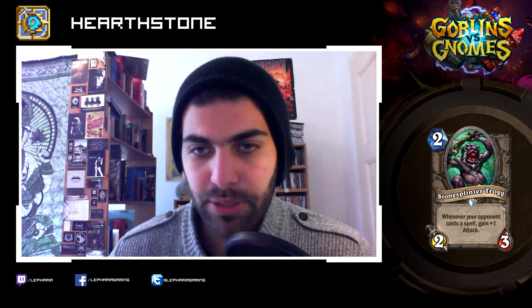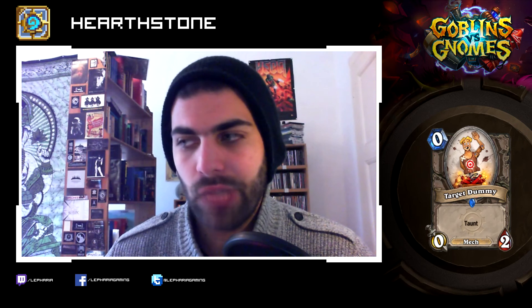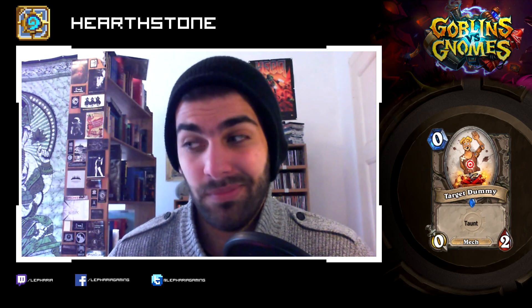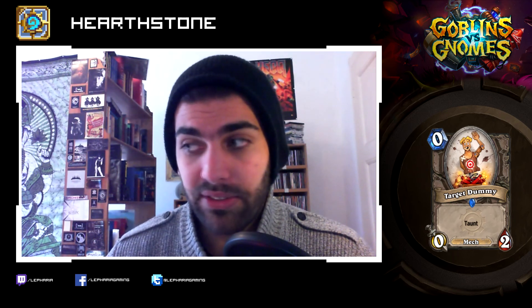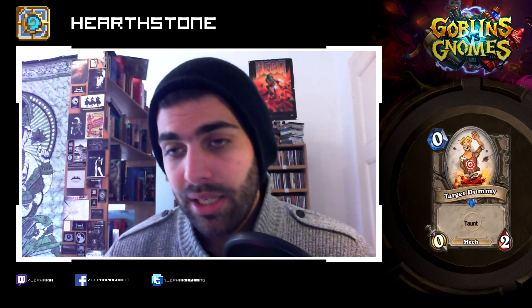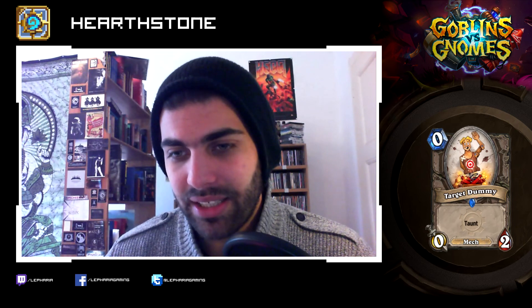Target Dummy: zero mana, zero-two taunt. Why in the hell would you play that? It's a crappy Stoic Footman with no attack value. It could be nice in Zoo — Zoo plays things like Shieldbearer which is a one mana zero-four taunt, which is a lot better than this. I really can't imagine why you would play that.